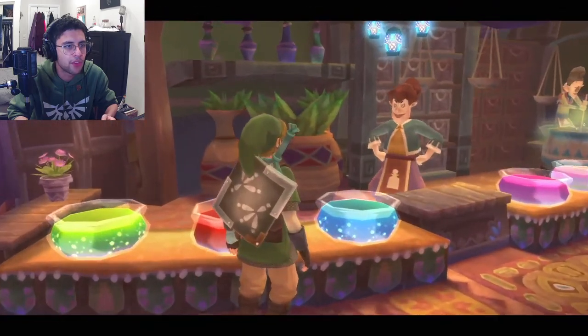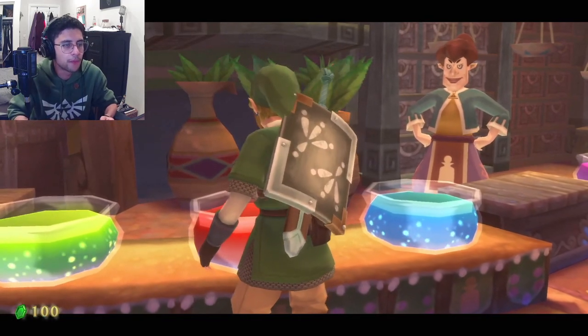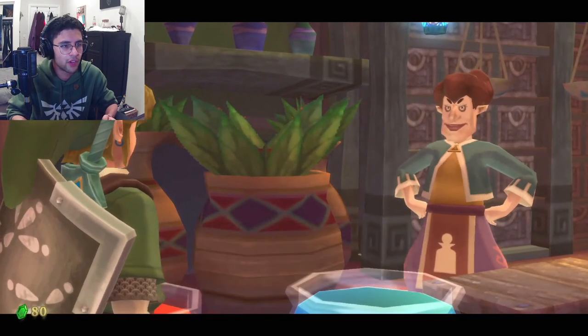Let's buy some things. A heart potion — 20 rupees? Yes, please. We already have an empty bottle, we may as well. We'll save the other one for fairies and stuff — hopefully I can get the next fairy too. Awesome. Thank you very much.